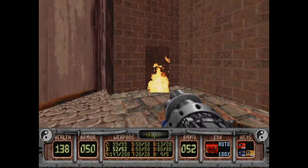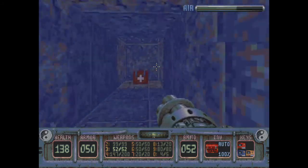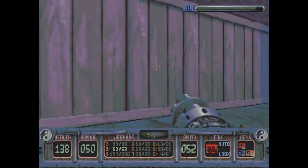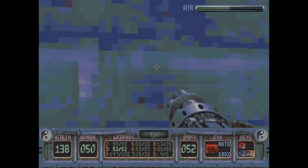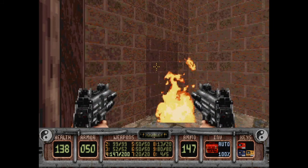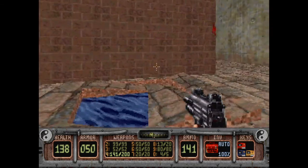Haven't found that secret yet — maybe it's above. Just to make sure — it is definitely something if we shoot it. Oh wait, there are bullet holes. Maybe that's not a secret — it's really weird though.